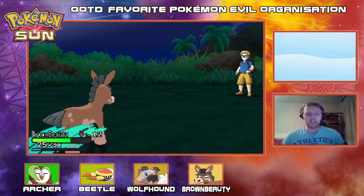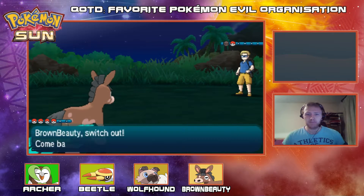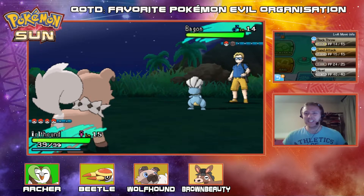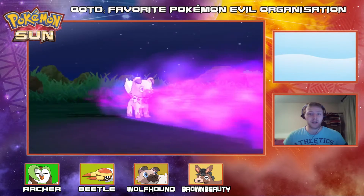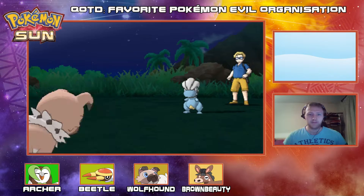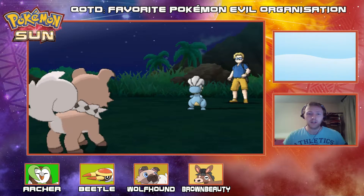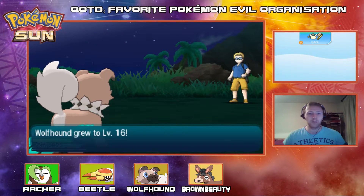Archer gets to level 18 — Archer, you need to slow down on levels. The collector's got a Bagon, which might have Dragon Rage, so let's go into Wolfhound — if Bagon has Dragon Rage we're in for trouble. My Wolfhound puppy, he's so cute! Let's go for Rock Throw, and we land it. He goes for Dragon Breath — that's not too bad, we can deal with that. Another Rock Throw from Wolfhound — we land it. We're not going to knock it out this turn but we'll knock it out next turn. Please don't miss the Rock Throw — thank you. Down goes the Bagon. Wolfhound gets to level 16, fantastic. Beetle also gets to level 17, which is nice.